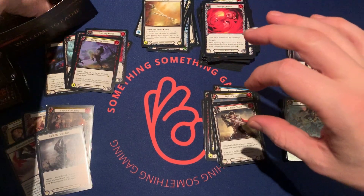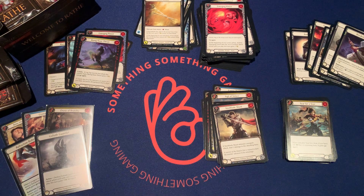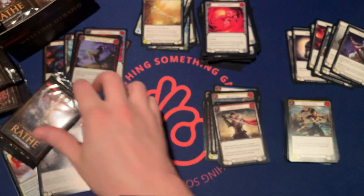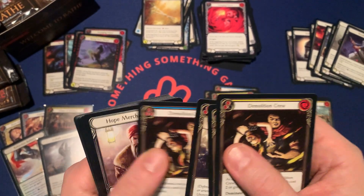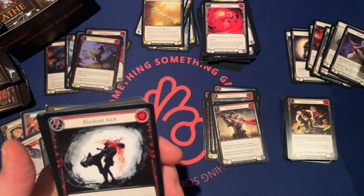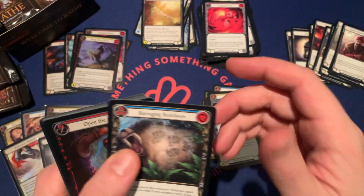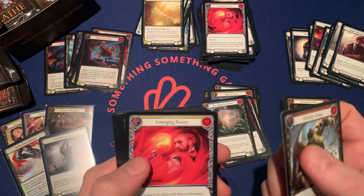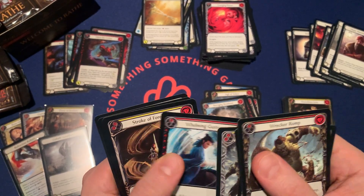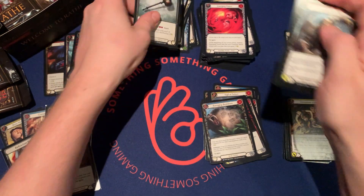We have four-ish boosters left on the right side — let's see what we can actually manage in this one. Femolution Crew, Nimbolism, Moveable Crew, Hope Merchant, Blackout Kick, Brushing Beatdown, Hand of Foil, Open the Center. Wreck-A-Round, Power, Romp, Blow, Cast Away, Foresight, Leg Tap, and Token.